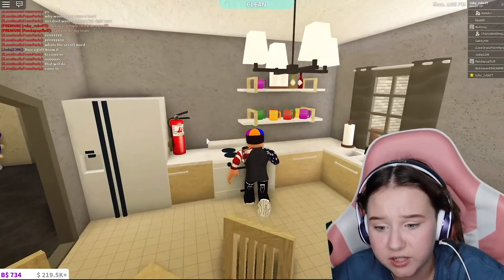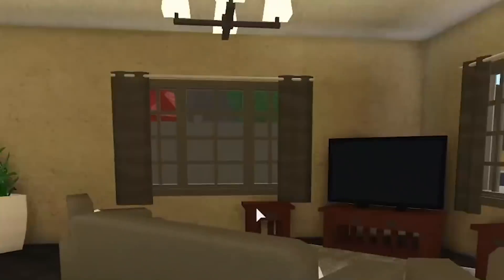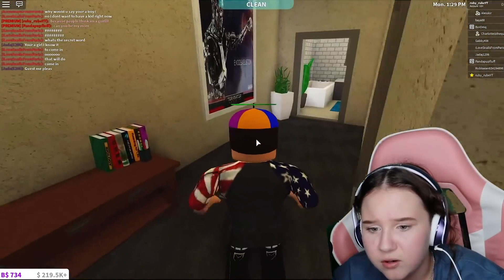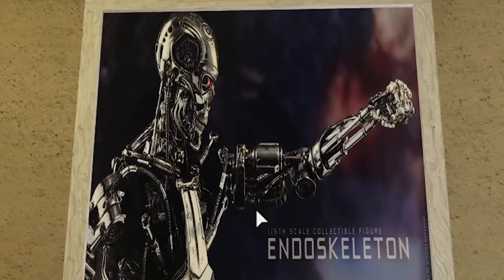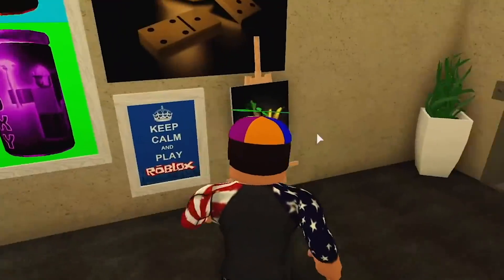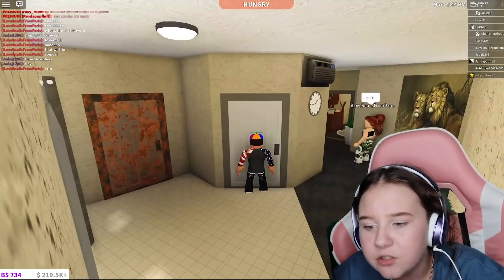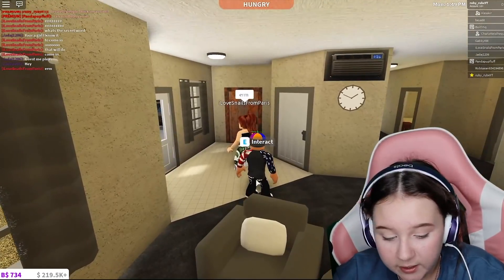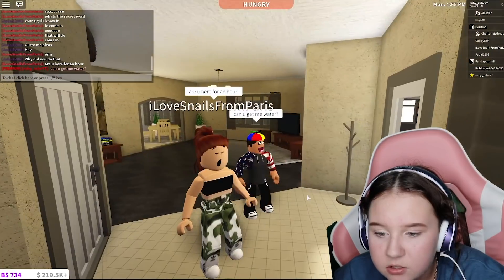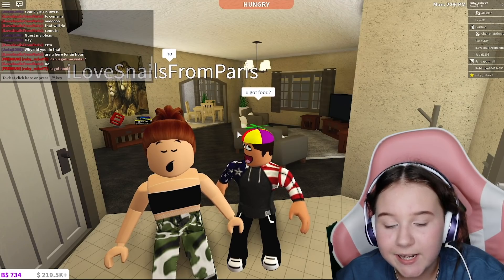Nothing strange about the kitchen — looks pretty nice. She has a lion photo, which is odd. The bedroom is pretty simple. What the heck — a Terminator? Maybe she's a Terminator fan, it's a bit weird. There are some photos here. And — she's locked that door! I'm not even allowed near it. I need to ask her something to distract her: 'Can you get me some water?'